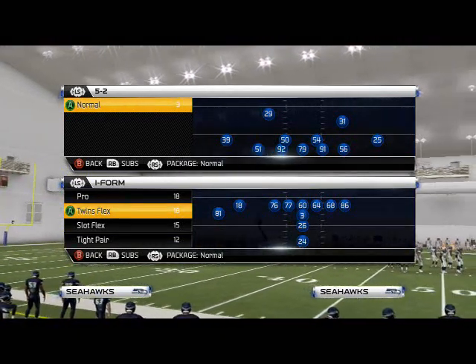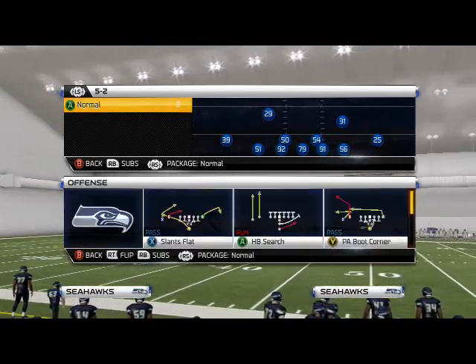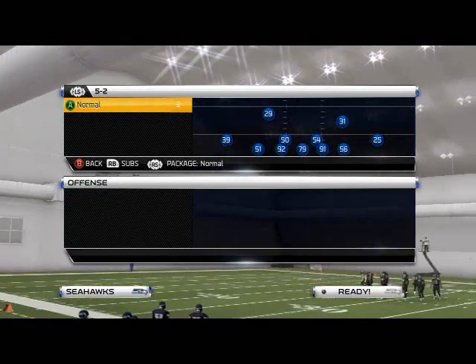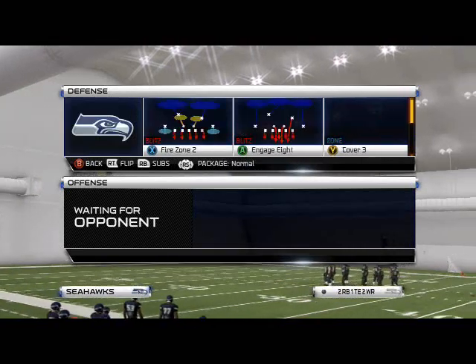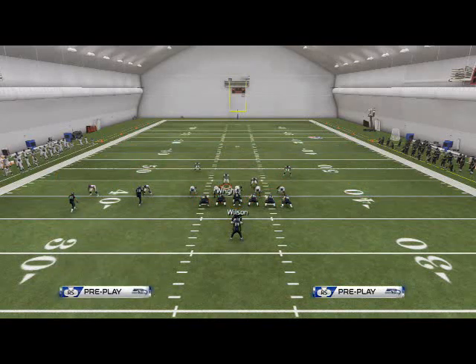What is up man, 25Gamers. In today's video we're going back into the 5-2. We're going to show you how to stop one of the better running formations in the game — the halfback surge in combination with the halfback blast. Basically similar to Saints Power O.